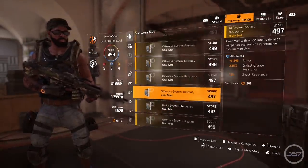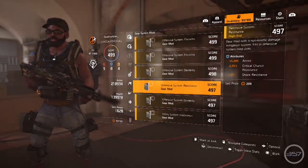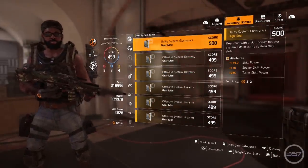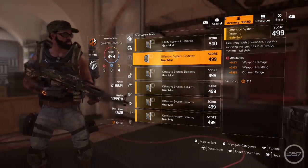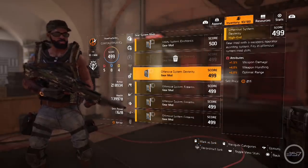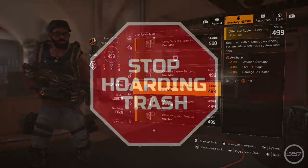Although weapon mods are a task to obtain, not taking up inventory space, being shareable across several weapons at once, and having zero RNG when it comes to their values makes the weapon mod system pretty damn decent. I would love to see a similar system put in place for gear mods and skill mods — focusing the grind on gear and weapons while removing a ton of RNG from the loot pool.